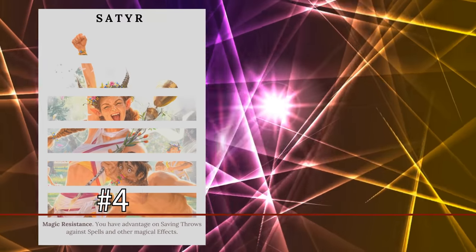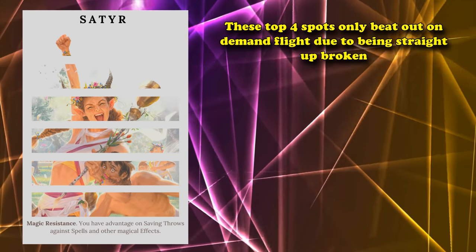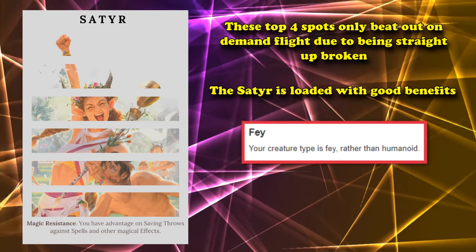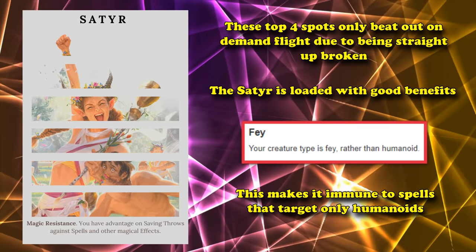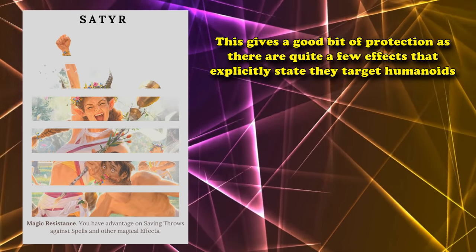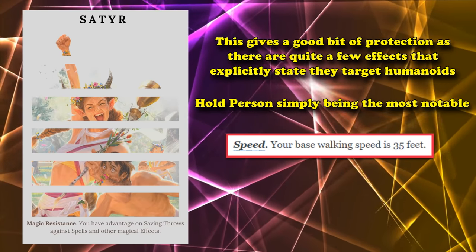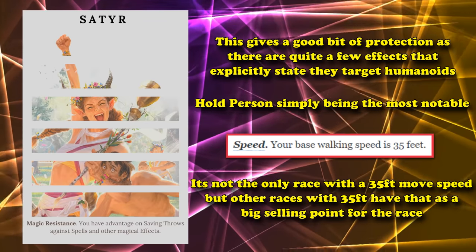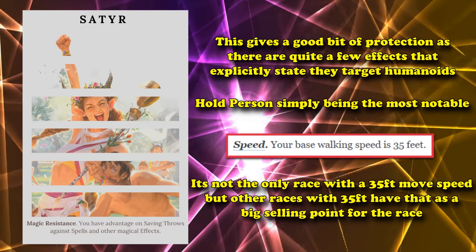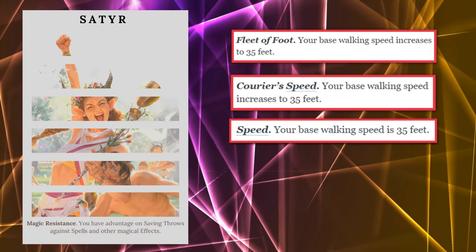At number 4, we have the Satyr from the Mythical Odysseys of Theros. For the top 4 spots, the only reason these races beat out fly speed is because they're kind of broken. The Satyr is full of really good benefits. First, it's counted as a Fey creature rather than a Humanoid, which means it's immune to humanoid-only spells like Hold Person. It has a baseline movement speed of 35 feet, which is remarkable because the other races with 35 speed obtain it as a primary selling point — like the Wood Elf or Mark of Passage Human. The Satyr just gets it on top of having one of the best racials in the game.